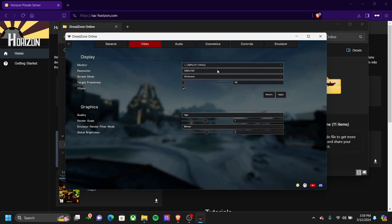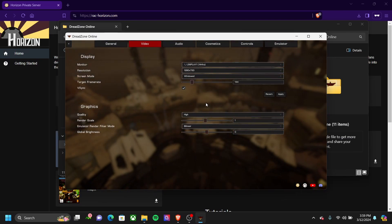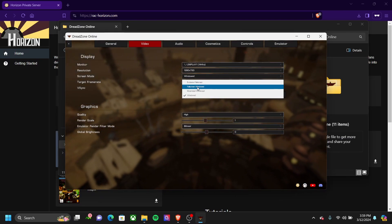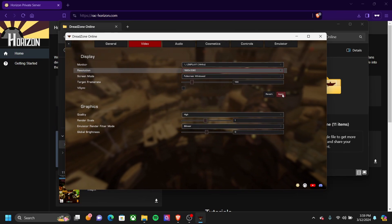For monitor, since I'm at 144Hz, I'm going to match it with my target frame rate at 144Hz. Disable VSync, screen mode set to full screen window, resolution all the way up, and apply.